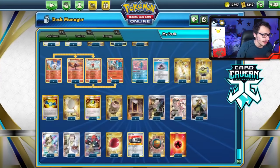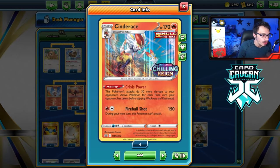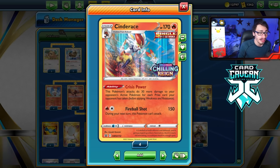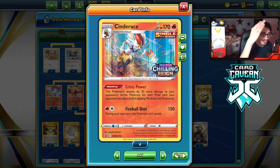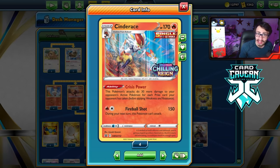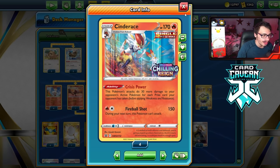On top of that, we get Choice Belt, which allows you to do 30 more damage. If you don't know what Single Strike Cinderace does: it has the ability Crisis Power — this Pokemon's attacks do 30 more damage for each prize your opponent has taken — and it does 150 base damage. So if they take one prize you're doing 180, two prizes 210, three 240, four 270, five 300 damage. Combined with Choice Belt and Single Strike Energy, you're hitting one-shots on a lot of VMAXs and V-Stars very quickly.